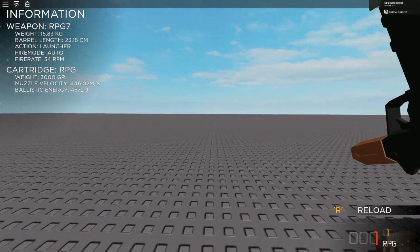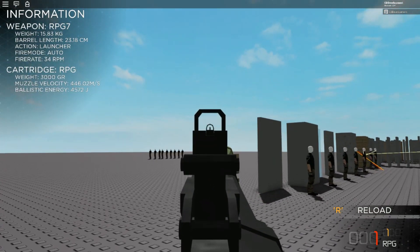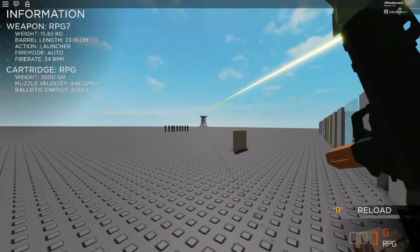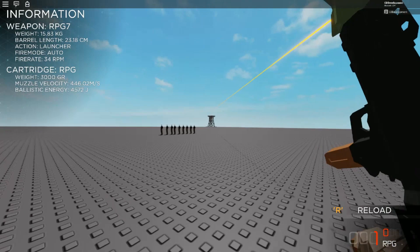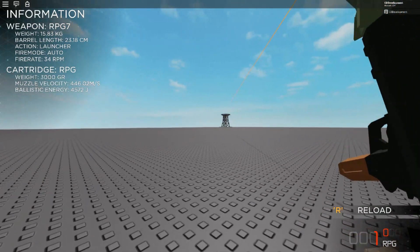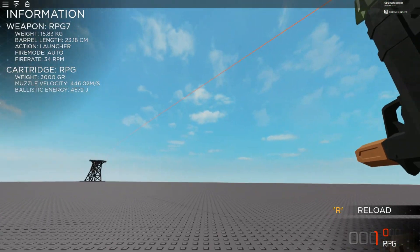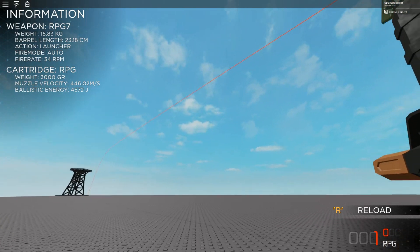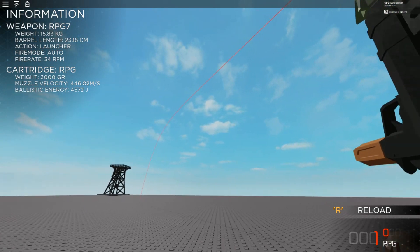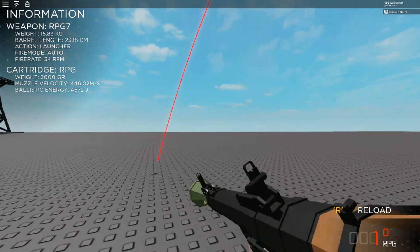I mentioned earlier the same effect with the RPG, but now that we have trails on you can actually see it a lot better. It flies along just fine until the rocket runs out, and then it drops like a rock. You can see the trail starting out white, meaning it was at muzzle velocity, going to orange meaning it's hitting the speed of sound, and right about here the rocket runs out, so now it's just being carried by its own momentum, experiencing atmospheric drag and gravity. So it slows down and drops a lot, and then it explodes right there.